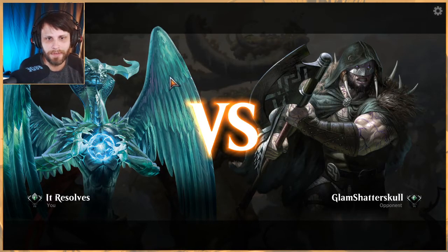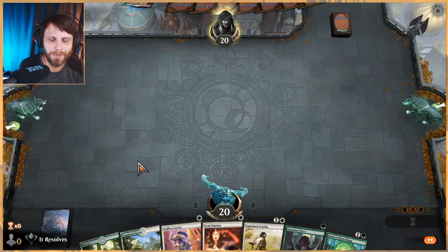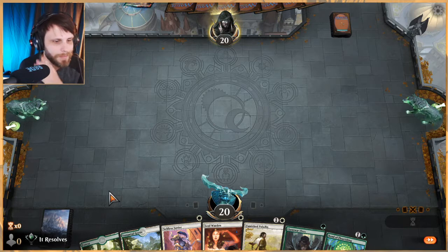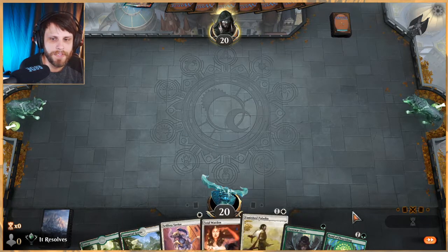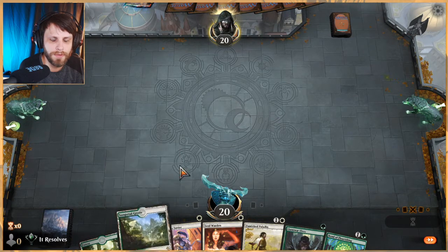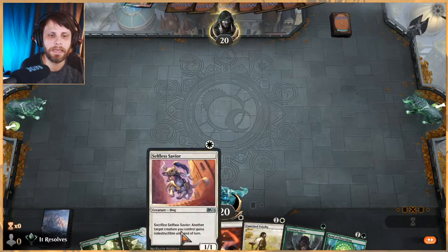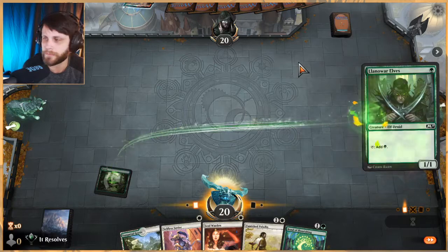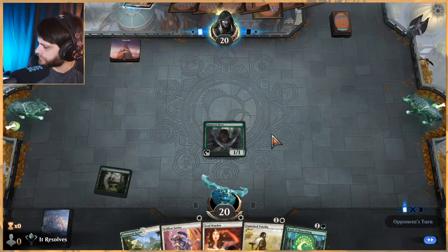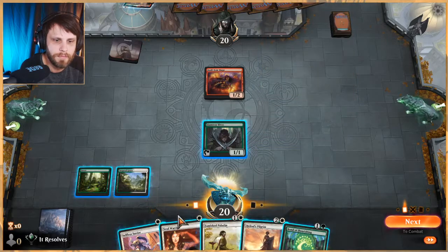I'll say it's a fun combo but it also gets kind of tedious — and that's really the heart of the issue. This is a great keep — turn one Llanowar Elf, turn two Soul Warden. One issue I find with the deck is when you go with the Llanowar Elf on turn one it's great because you ramp, but you generally don't have double white. We also have the Bonds so we'll be able to use that mana, but just something to think about.